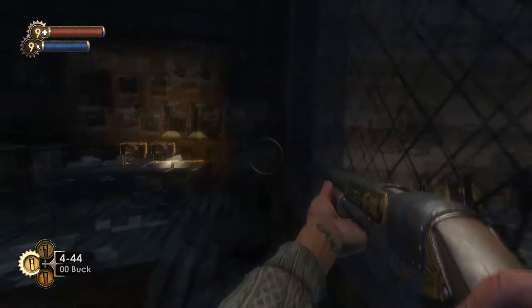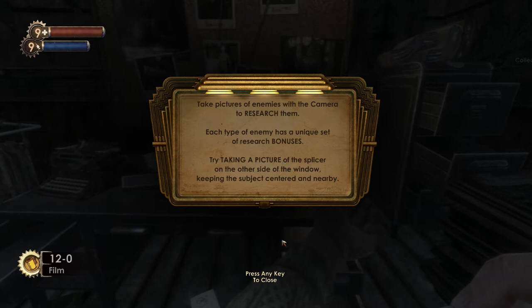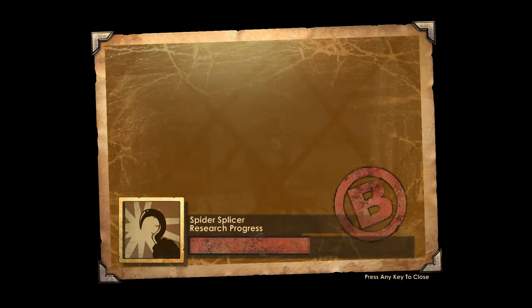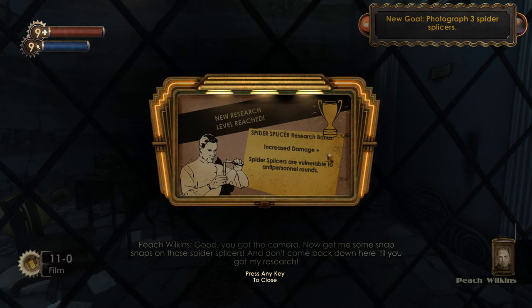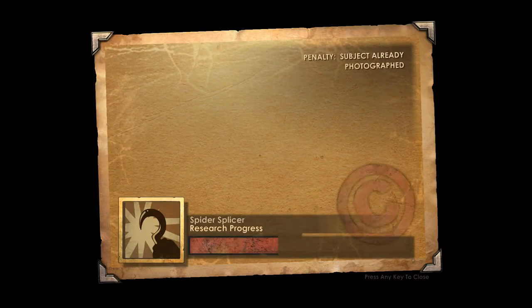So we got a one-way screen here, so we don't have to worry about them. But here's our research camera. Now, this thing fucking sucks — I'll be completely honest with you. This is the worst part of the game, right next to hacking. What you need to do — you don't have to, but it makes the game much, much easier — is to take pictures. As you research things, you'll get bonuses; there are five ranks of bonuses, so you'll do more damage, or you can get tonics and plasmids. They're all very useful and important, so you have to do this.